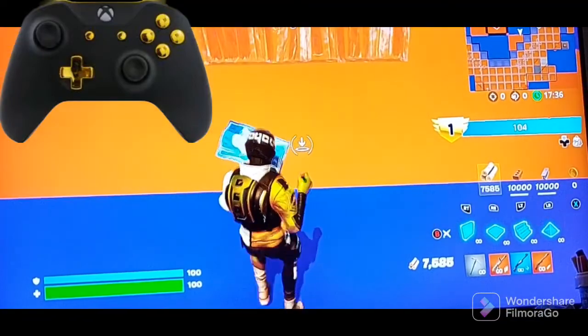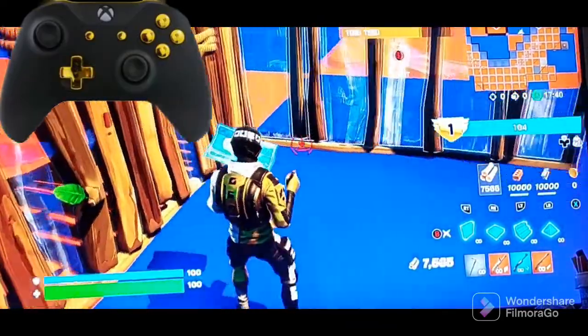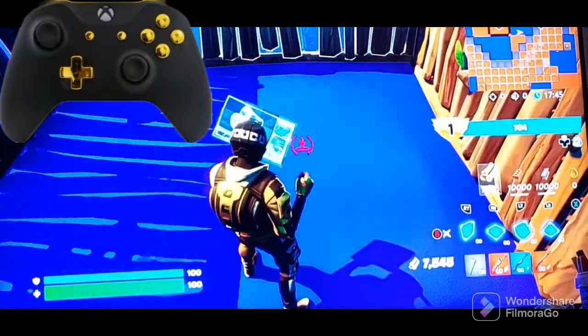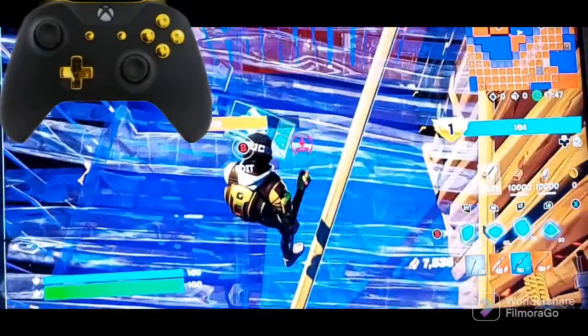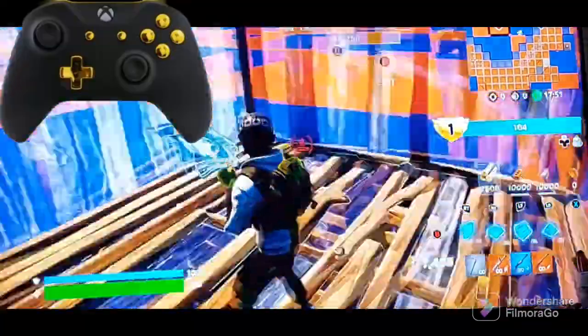to put down a wall, and then you just hold down RT and spin your character by using the R stick. Then you build stairs by using LT, and then a wall, and then you just start doing this.